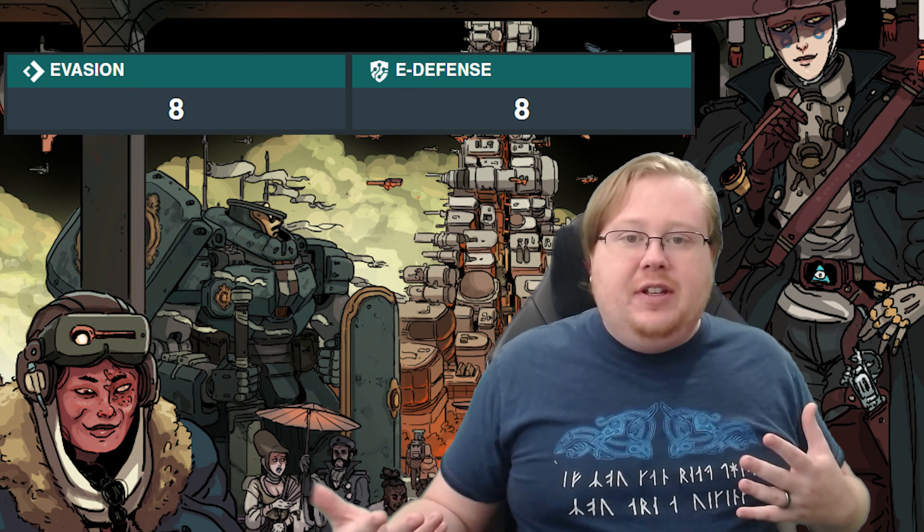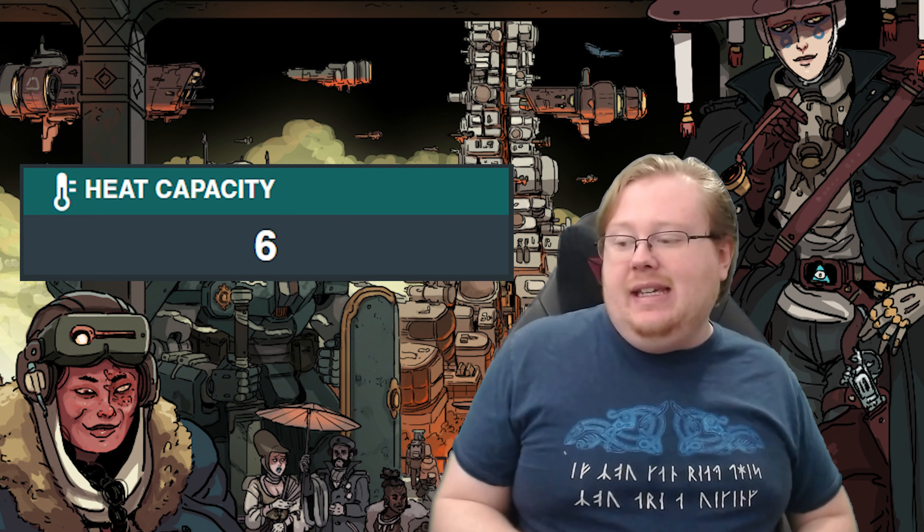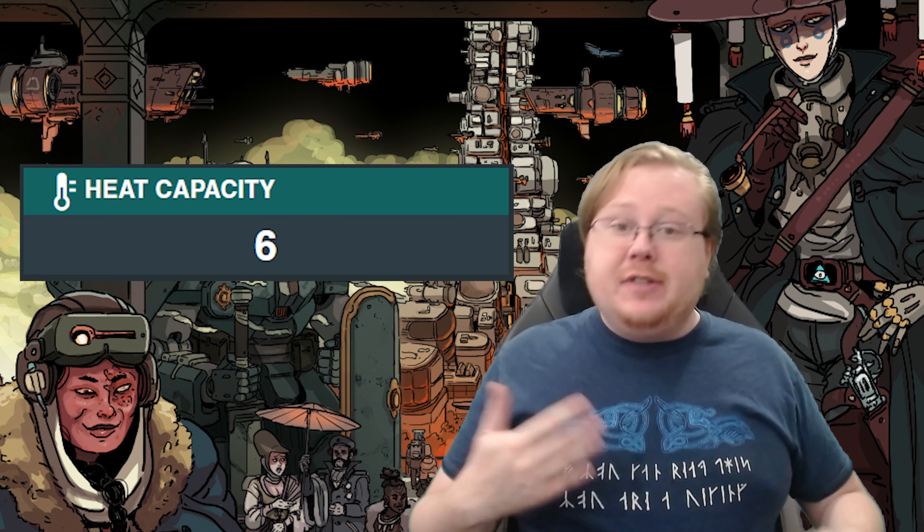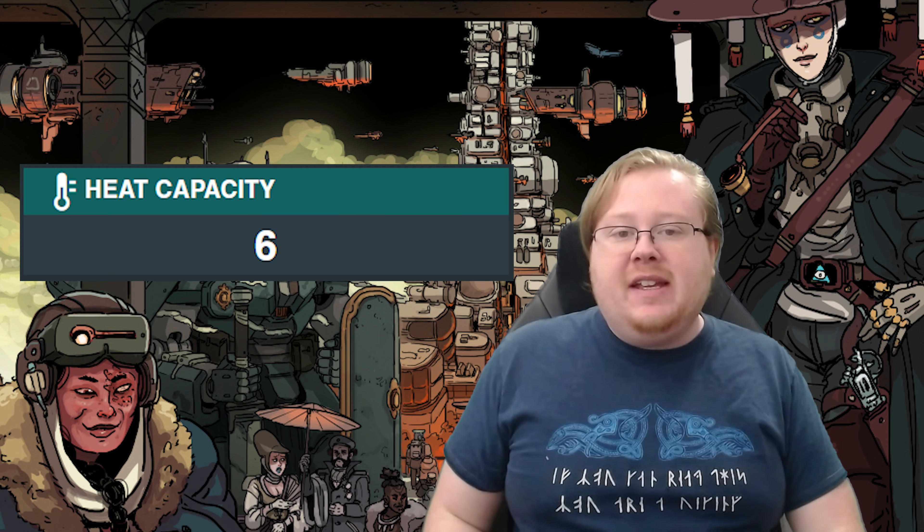Next up is evasion and E-defense — your general defenses. Most mechs have a standard eight in defense, which is pretty standard in the game. E-defense sits between eight and nine for most mechs, meaning the Sagarmatha is on the lower end but still average. Overall, you're just as likely to be hit as most other mechs in both tech attack or normal fashion, so the armor is really where you're getting most of your defensive value. On heat capacity, the Sagarmatha is about average at six — actually on the higher end — meaning you have more ability to use heat weapons, which is really good.